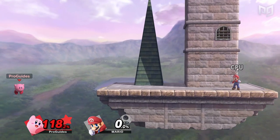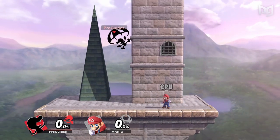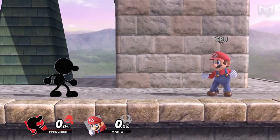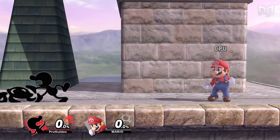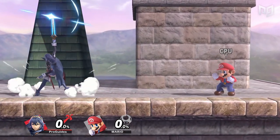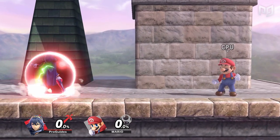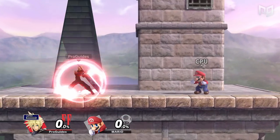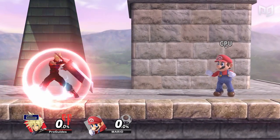Another big part of keeping your stock is punishing people for hitting your shield. If you want a good defense, you gotta know your out-of-shield options. Believe it or not, this is one of the easiest things to learn. The best out-of-shield options are fast, cover a lot of space, have low end lag, and don't require you to drop shield. You don't want to have to drop shield because in Ultimate it takes 11 frames, which is pretty slow. A good out-of-shield option is usually a good aerial, up smash, or up special, because you can jump, up smash, or up special without dropping shield.